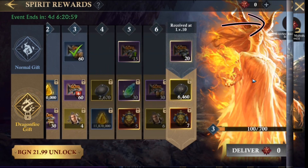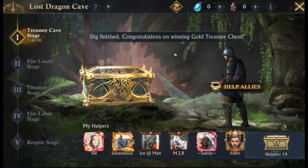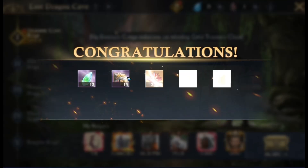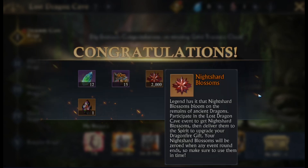You can get the Knight's Hard Blossoms in the daily Lost Dragon Cave simply by opening the chest you've already earned from digging the cave. That's for today though — I'm assuming the next one will be received with the daily Firelands rewards.